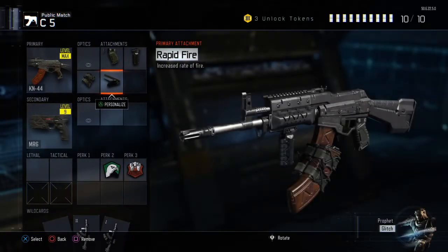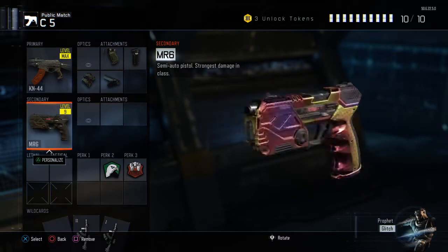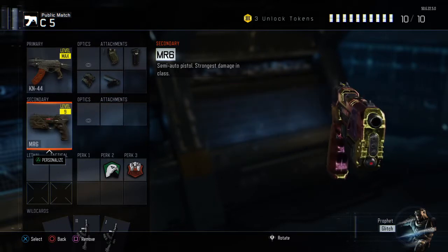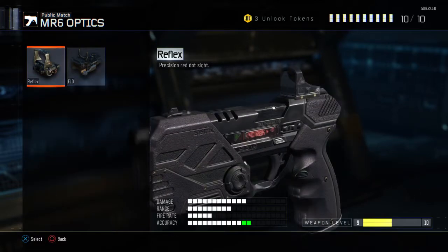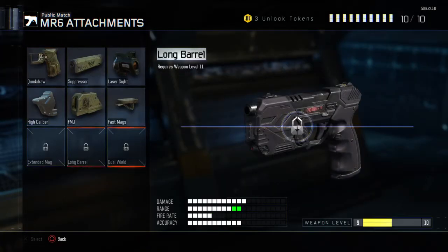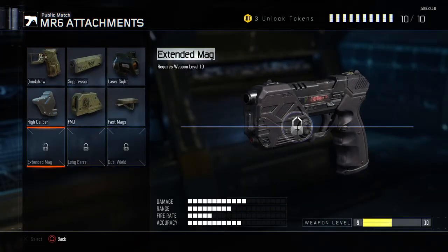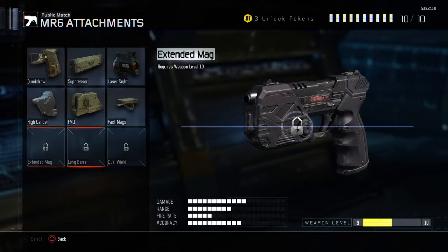Double Cryptokey weekend this week, which is pretty sick. MR6 is bae, always remember that. I don't really like any of the sights on it. You can use dual wield but it's just not that good. I do have it in a lot of the classes but I don't actually switch to it — I only do it in really bad situations when I have no ammo. I just run long barrel.